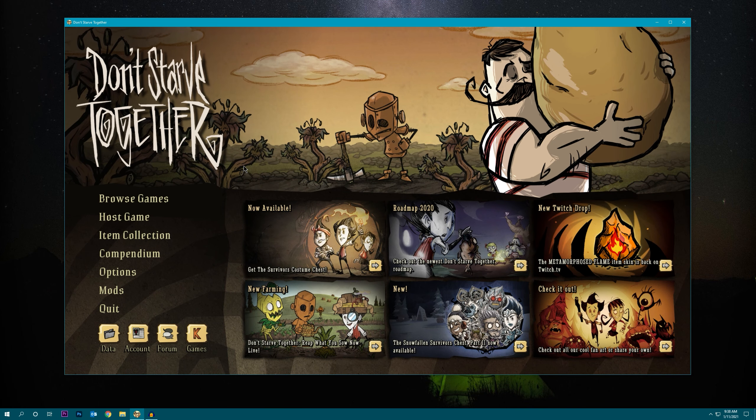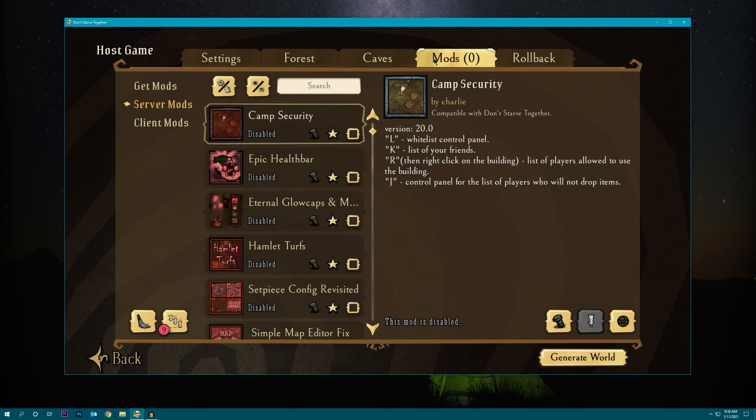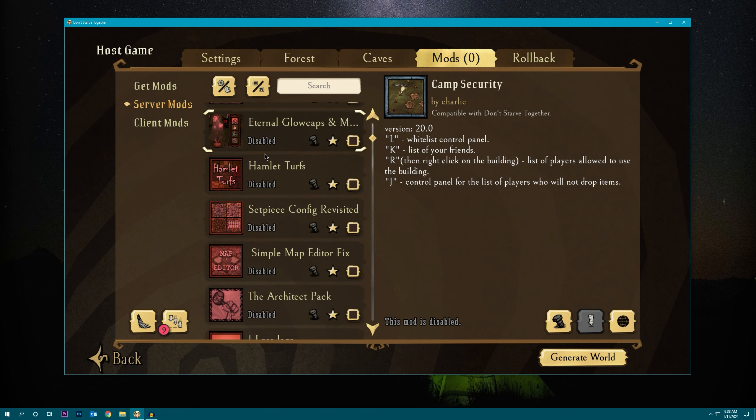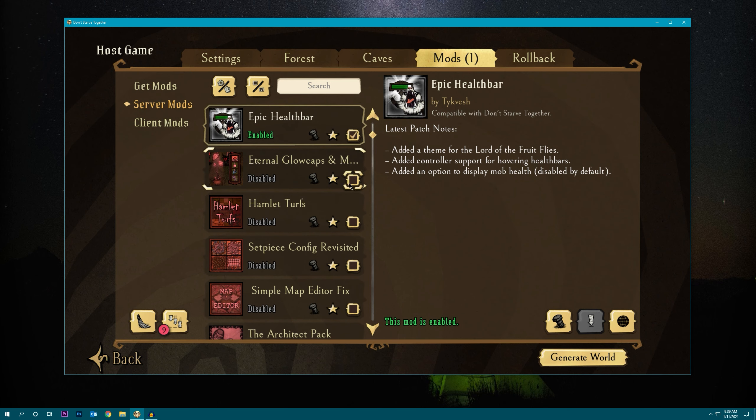To get started, inside the DST client let's go to host game and create a new world. I'm going to call this 'modconfig' and then go to the mods tab. Now all of the mods that you want to configure this way you'll need to be subscribed to. If you don't yet have the mod you want to install on your server, just click on 'get mods' which will take you to the Steam Workshop for DST. Just subscribe to whatever mods you want, and once they're populated on the server mod list you can scroll down and click on every mod you want to enable.